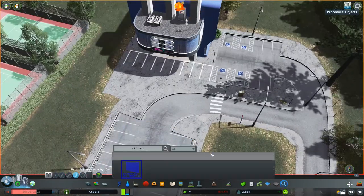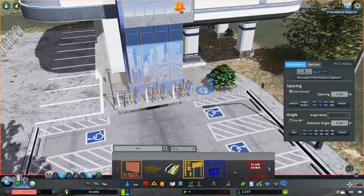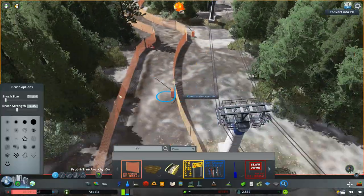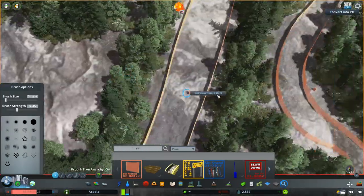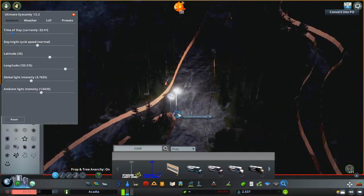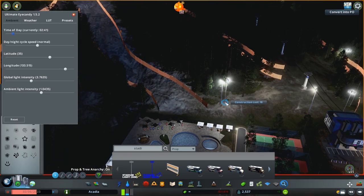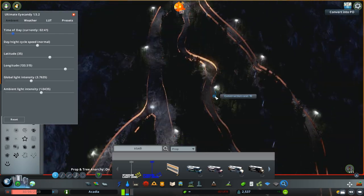With the mountain mostly done, I'm finishing up the ski area details. I put down skis by the chairlift and some slow-down signs — I know people wouldn't actually have their skis out in summer, but it's me ham-fisting the idea that this is a ski mountain. Added some snow blowers on the sides of the runs in case they need more snow during winter. Then to light up the entire build, I utilized some big stadium lights. If you've been enjoying the video, definitely leave a thumbs up and subscribe if you're new to the channel.